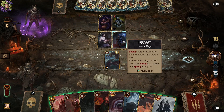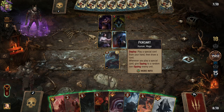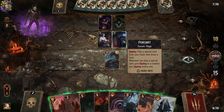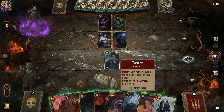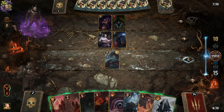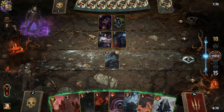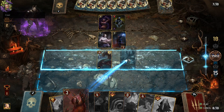Play a special card from your hand then draw a card — whenever you play a special card, give spying to a random non-spying enemy unit. Do I have my toad? Or should I eat this? I should probably eat this, although it doesn't trigger thrive nicely. Or I could just parasite it. I'm assuming you mean eat the Yig, otherwise we lose the Yig.